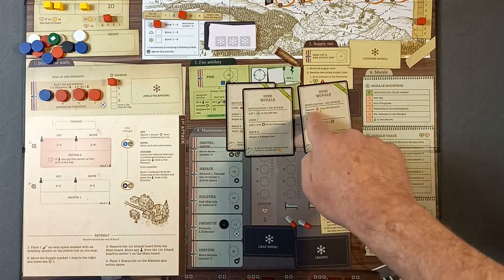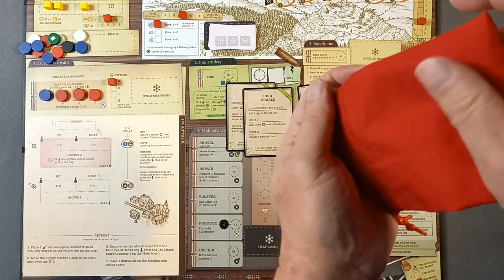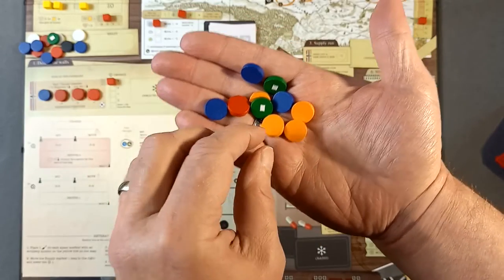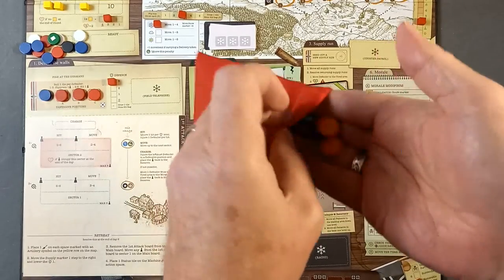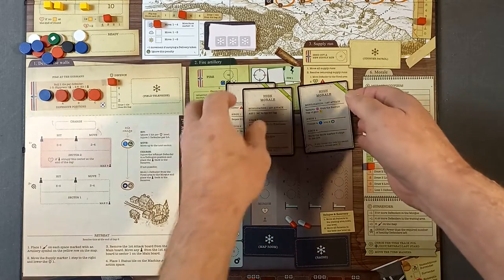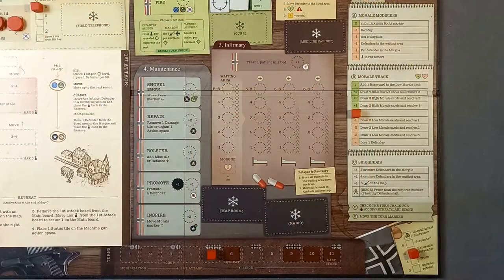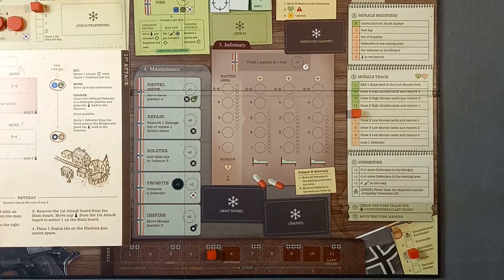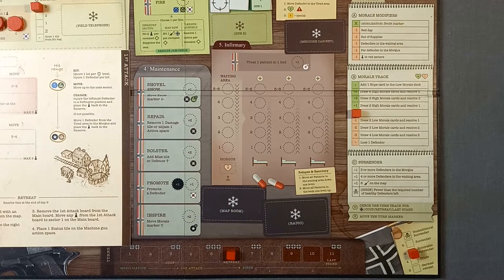Done correctly — suspicion lowered two levels, miss token added to hit bag, and one doubt removed from recruit bag. Surrender check: not three or more defenders in the morgue, not four or more in the waiting area. We've been very lucky. Six artillery pieces on the map check coming soon during the siege. We check the turn track — no German patrols this turn but it will be the retreat. The next day is a red day and the last day of the first attack phase.